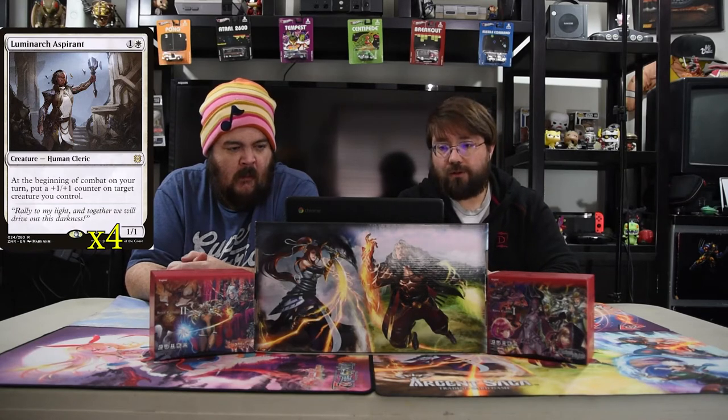The next one is Luminarch Aspirant. It's one and a white, 1/1. At the beginning of your combat step, put a +1/+1 counter on target creature you control. This guy is an amazing bomb in Standard. I love playing this guy — any white deck you play, you play him. Your dudes just get bigger. Your turn-one play is now a 2/2 Vigilance swinging with lifelink.